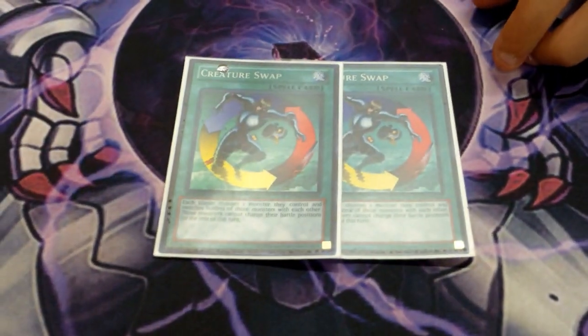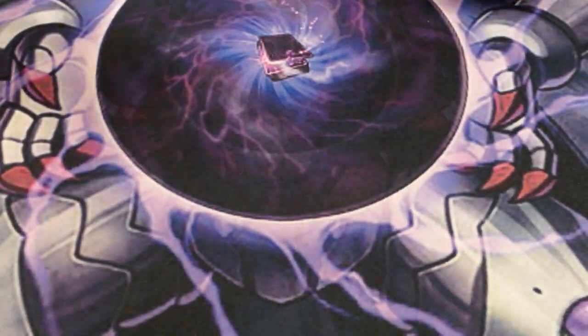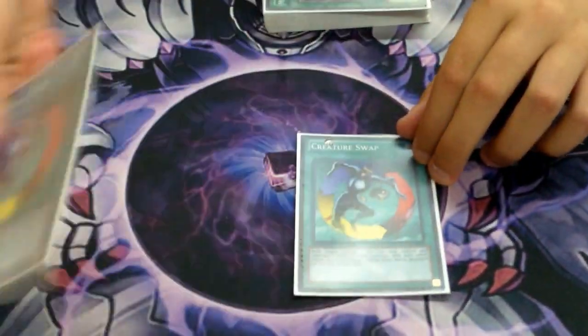Two Creature Swaps, because you give them the Box of Friends and then kill it. It's just good in the deck — you can give them a Pairler or you can give them the Zone Bow Wow.